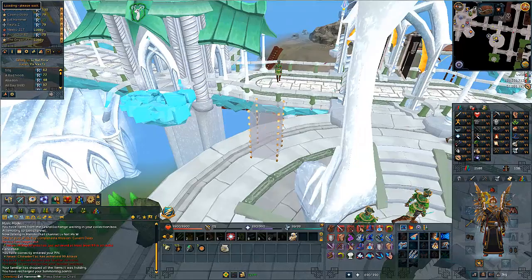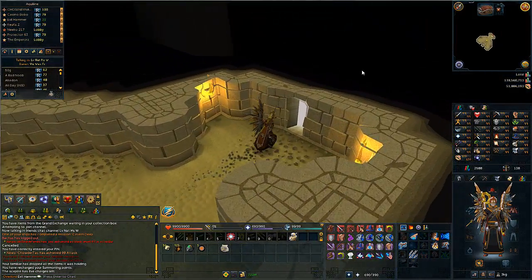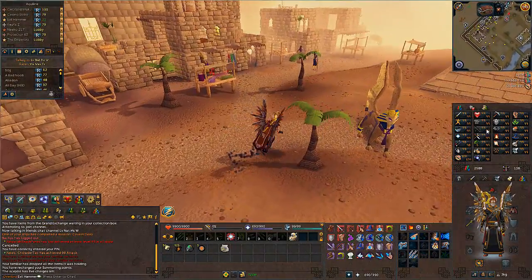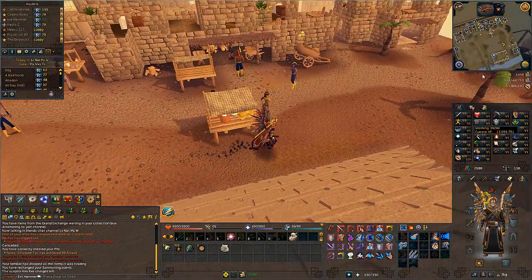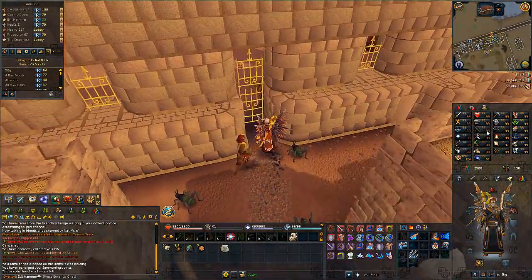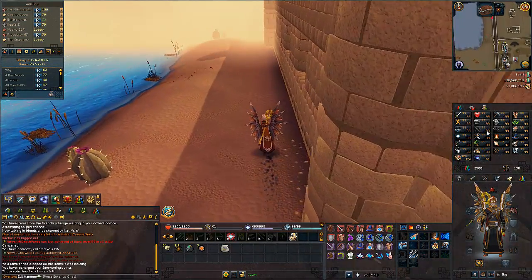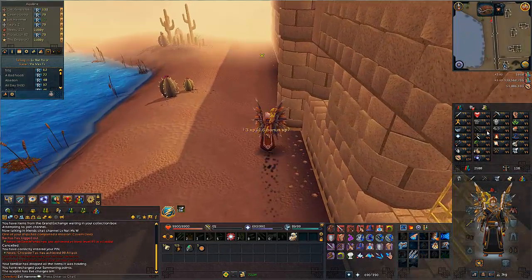First off, I went ahead and bought a bunch of Adamant Bards — I think I had like 20,000 or so. I have about 6,000 Addy platebodies left. I basically just went and did that, and I had about 600 or 800 Bonus Experience in it. So I was getting three times experience basically all the way up until about 400 or 500K experience until I got 99. That only took me about three or four hours. I don't do it hardcore where I'm paying attention, so that's why it took me that long.